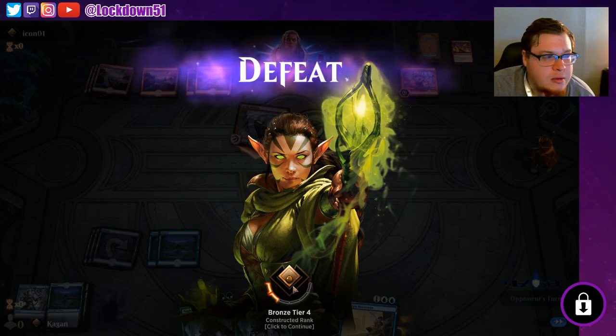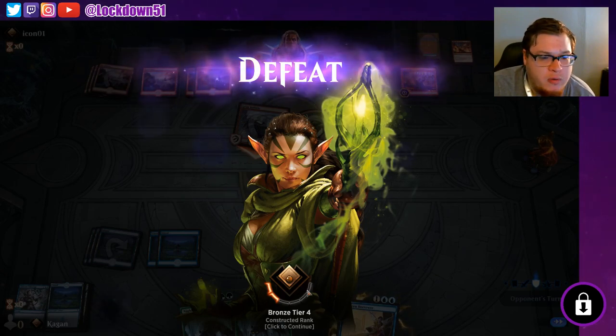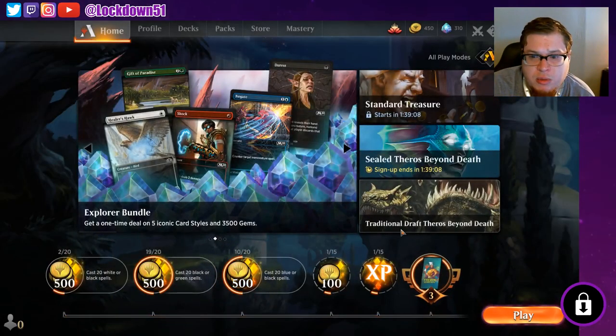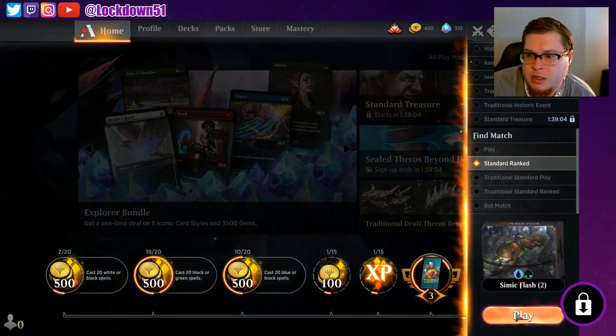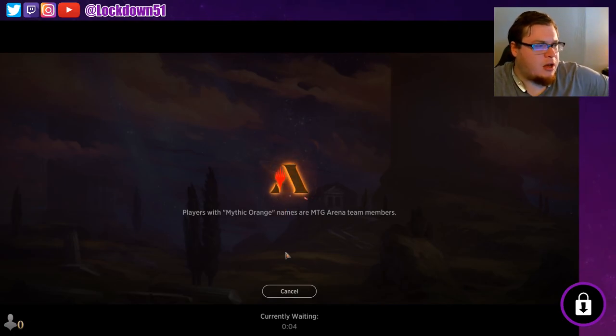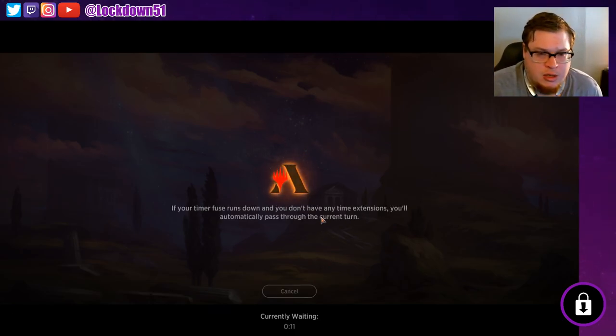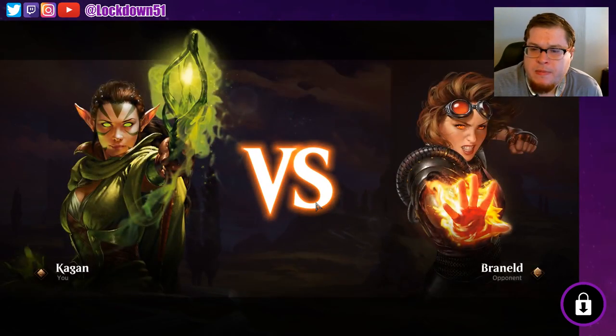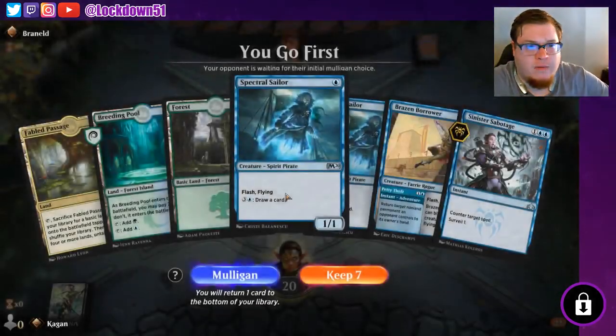Maybe a Wildborn Preserver over one of these Nightpacks — but we didn't draw into any of our green sources, which would have helped us create a bunch of blockers. I think we can beat that deck pretty easily. Our hand just wasn't right and our mana wasn't right. I auto-clicked on that counterspell — probably should have just dropped that and dug a little deeper. We drew into a lot of land but just none of our Forests — that was a misplay.